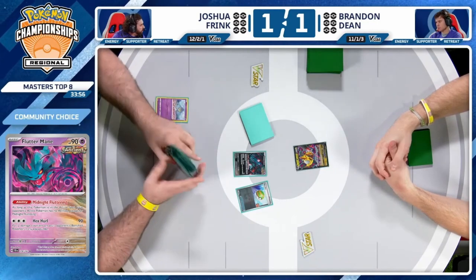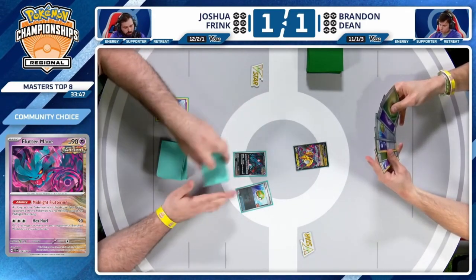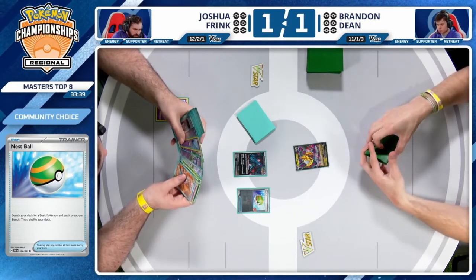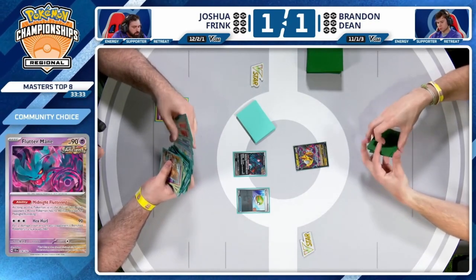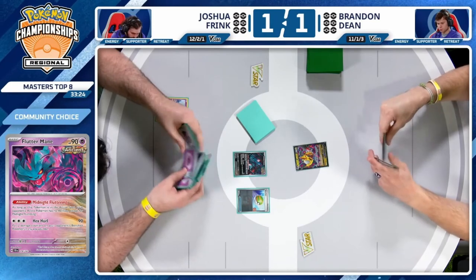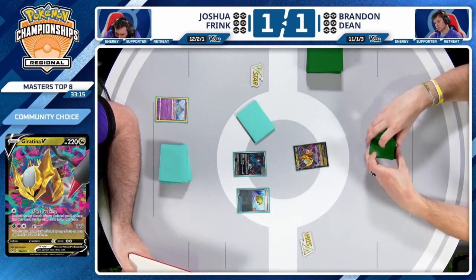Can't complain about this opener — get those Pokemon down on the bench, get loaded up and start drawing cards. That was what was really missing in game two. A quick look through the prize cards — always good to be on top of especially with a deck that plays a lot of one-of attackers: one Drifloon, one Scream Tail, one Flutter Mane, one Mimikyu. Following your Bravery Charm, Cape, Luxurious Cape.